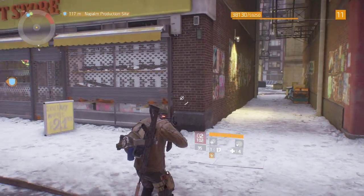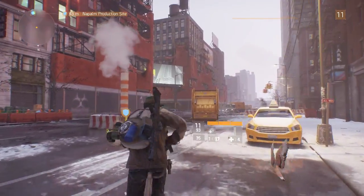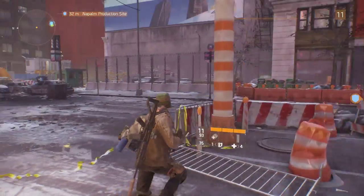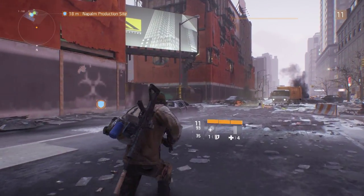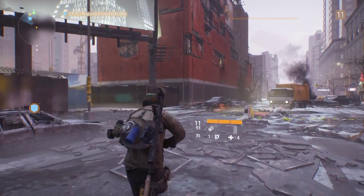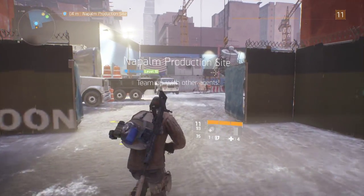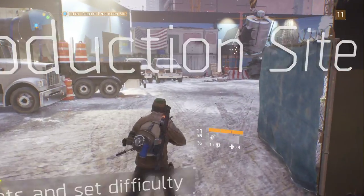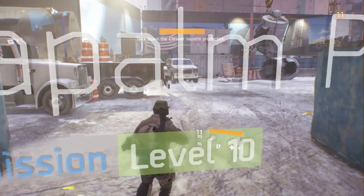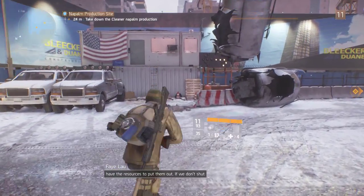Roasted and toasted. Yo everyone, it's Darmin, and welcome back to The Division. In the last episode, we watched some guy get scolded for putting those contaminated dollar bills under the wrong temperature. In this episode, we are going to take down the Napalm production site. I've also set it to hard difficulty.